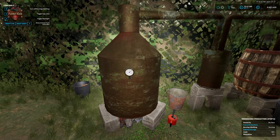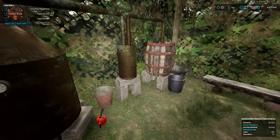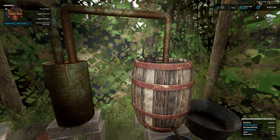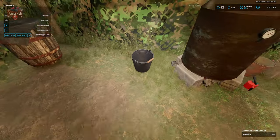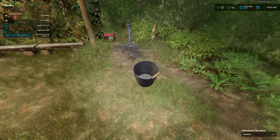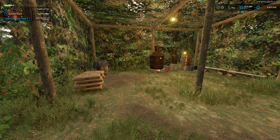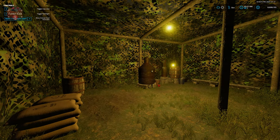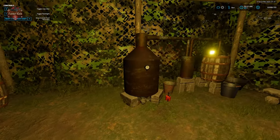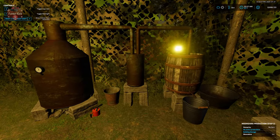Back over here at our still, you can see the temperature gauge — it's just going to keep running until we are basically out of mash. You can also turn on a nice light, get a lantern there. Let's go ahead and fast-forward time. The still has been busy hard at work all day and all night; the fire has gone out, so we have now consumed all of our mash and converted it into all the moonshine that we can.